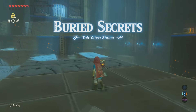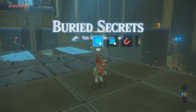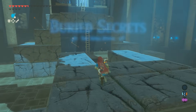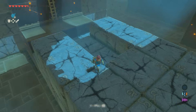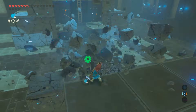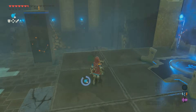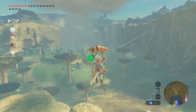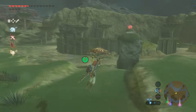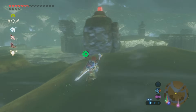Shrine Toh Yahsa — Buried Secrets. Probably a controversial pick for the first one on my list since I've seen a weird amount of people complaining about it, but it's one of those puzzles for me that took a while and then just clicked, which for me is one of the best things about Zelda's. This shrine is located on the Thundra Plateau, a raised area perpetually engulfed in a pretty angry looking thunderstorm, as the name suggests.